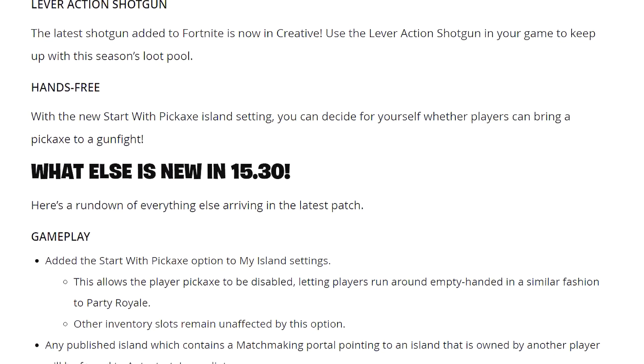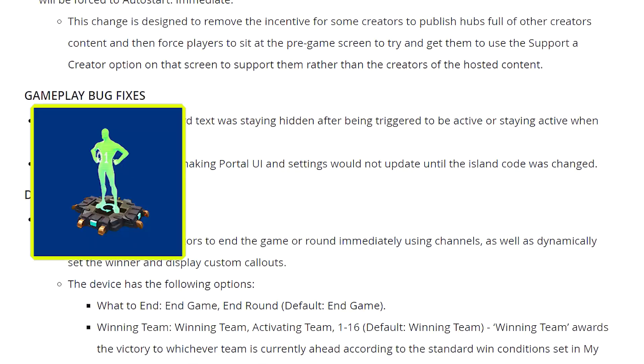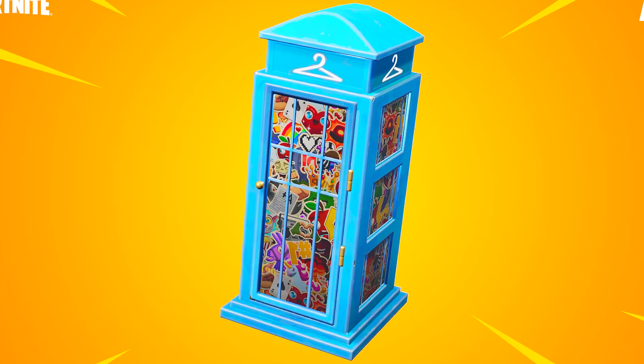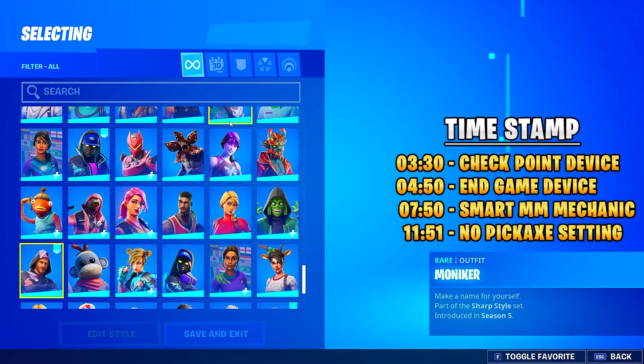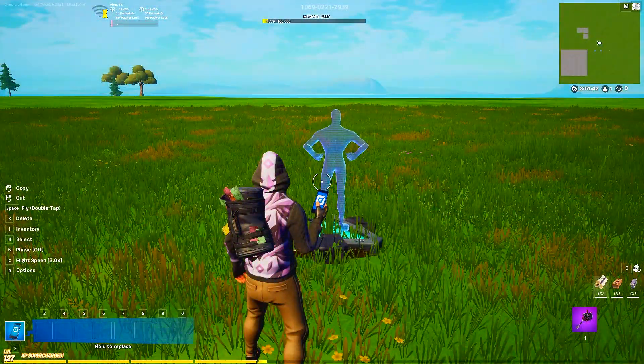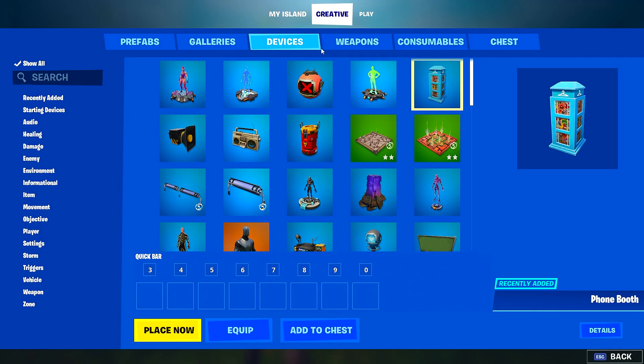The newest Fortnite update, version 15.30, was awesome for Creative. We got a lot of new devices and some cool settings. The first device they added was the Phone Booth. This device allows players to change their outfits and accessories during games using the same interface as the one found in Party Royale. The new Phone Booth device can be found in your inventory under Devices.